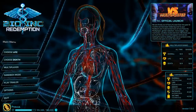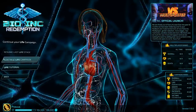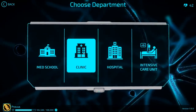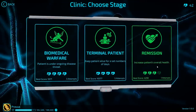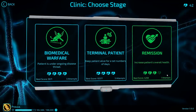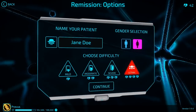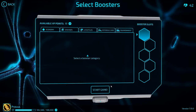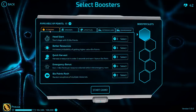Hello everybody and welcome back to Provis Gaming and more Bio-Ink Redemption in our Lethal Campaign Guide. We are going back to the clinic and we're going to do the remission scenario today. We need to improve the patient's overall health to 70%. We're going to start off with a fair bit of damage, pretty well spread out. Unfortunately in this scenario you do not start off in the emergency room, so it's going to be a little bit harder than the last one, but still not all that bad.